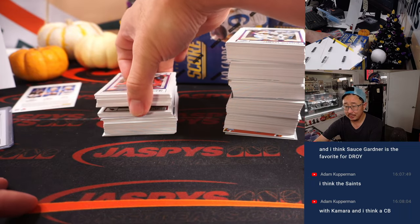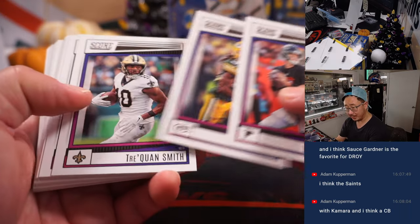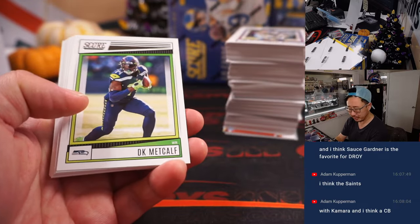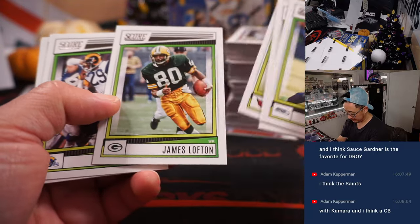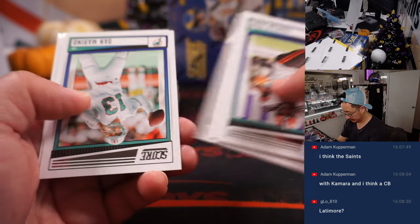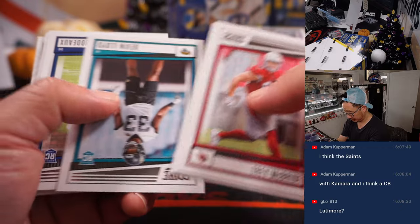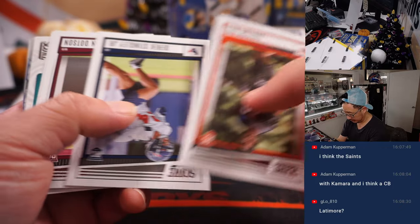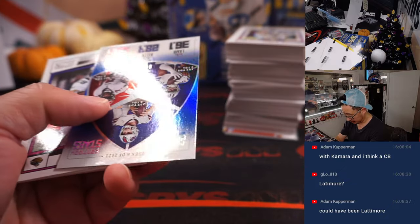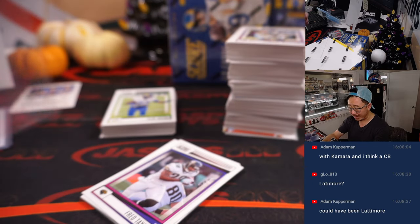Was it the Saints? With Kamara and a corner — maybe a Lattimore, perhaps? Was he originally a Saint? Yes. That's a numbered card, so we're going to randomize this separately.